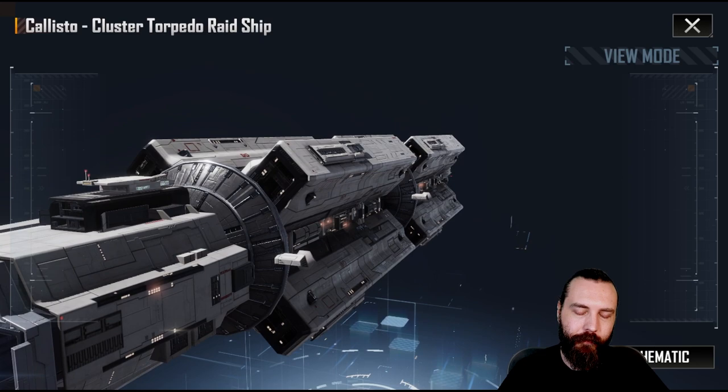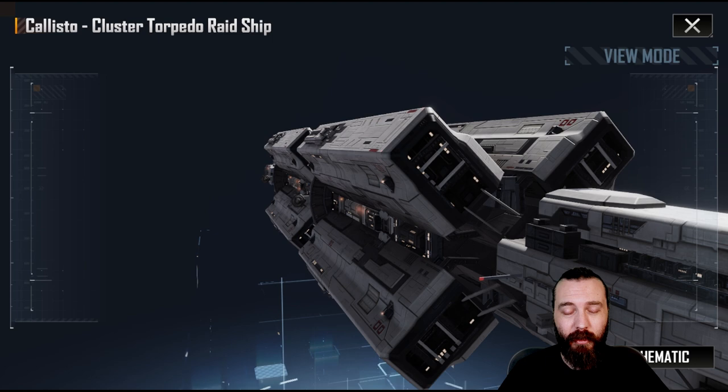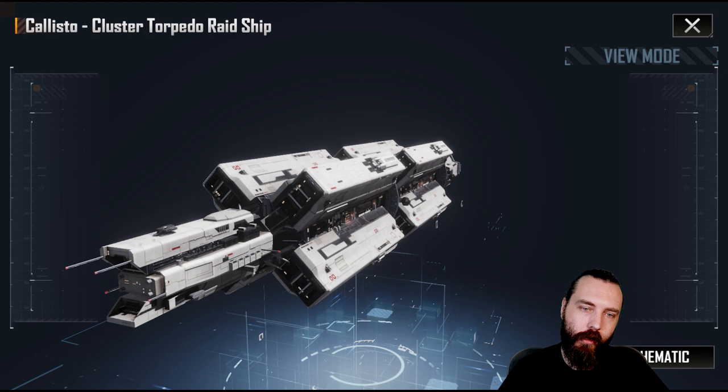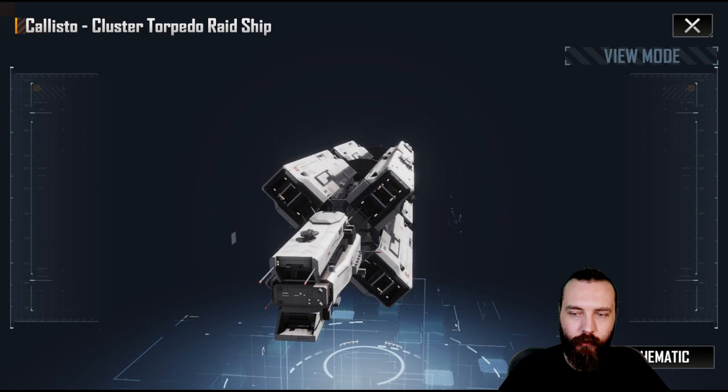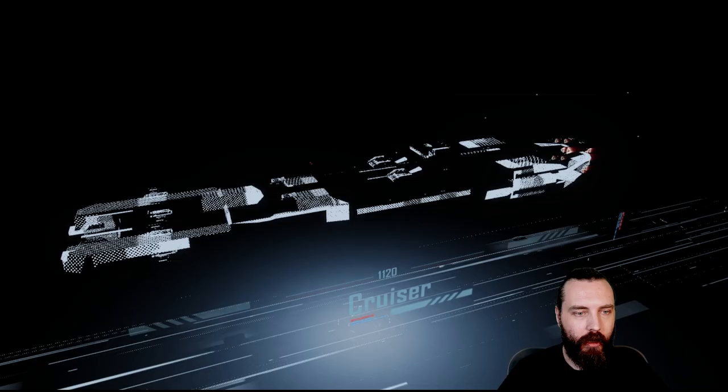This kind of reminds me of Star Citizen — they've got a hauler, I think they call it a Hull C or something like that. This really reminds me of that because of the way these things stick out. You could expect these to be like giant cargo containers that detach and something comes and grabs them, instead of torpedoes. So that's the Callisto.